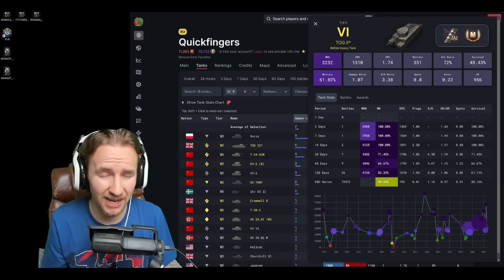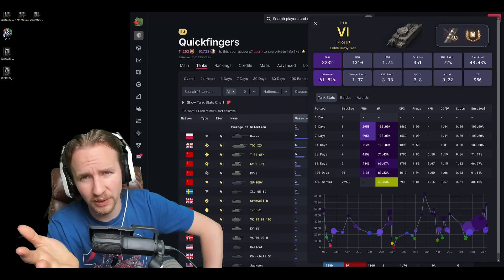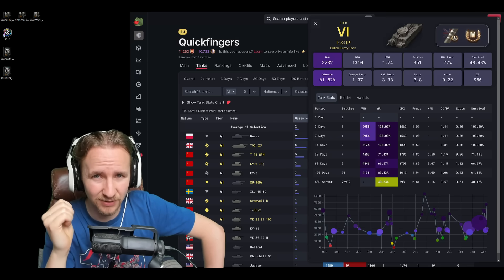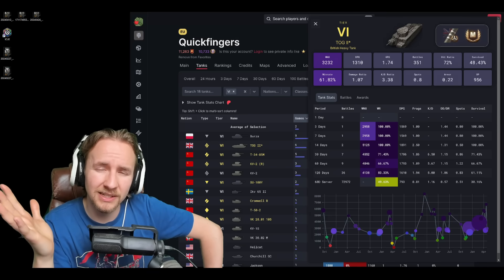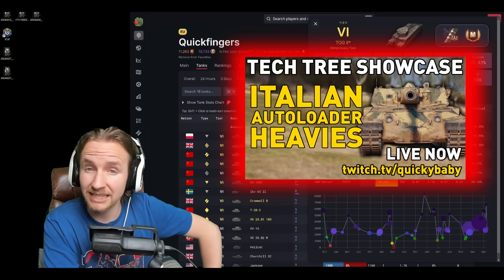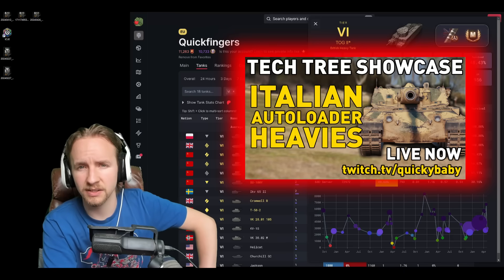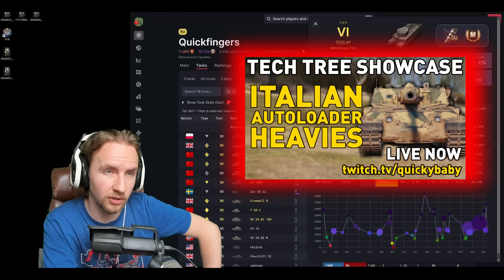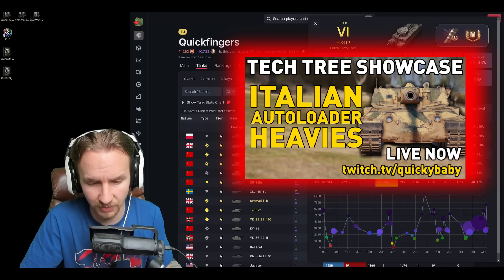If you get good equipment on the TOG — at minimum a bounty turbo and hopefully a bounty durability device — it transcends from being a meme tank that people don't take seriously to one they certainly have to respect. I really hope you enjoyed this video. If you were watching on Sunday, I'm going live on Twitch right now for a Rinoceronte tech tree showcase. Come along and see all the Italian heavy tanks and why the auto-reloading Italian heavies are clinically underrated and very fun to play. As always, thank you so much for watching!